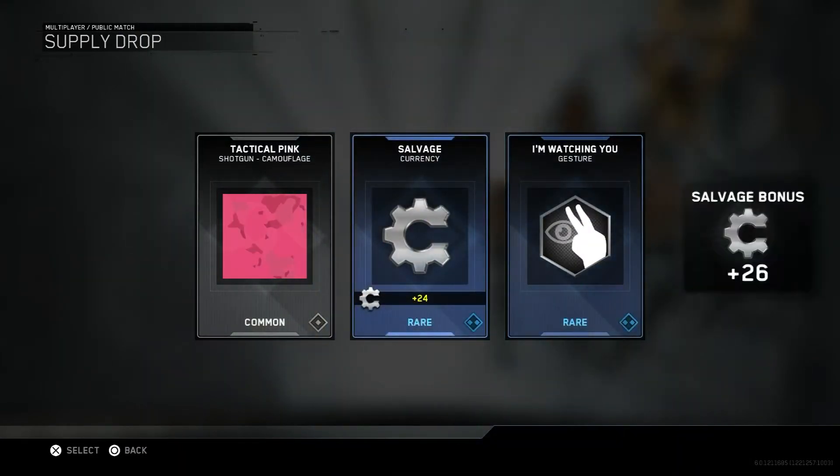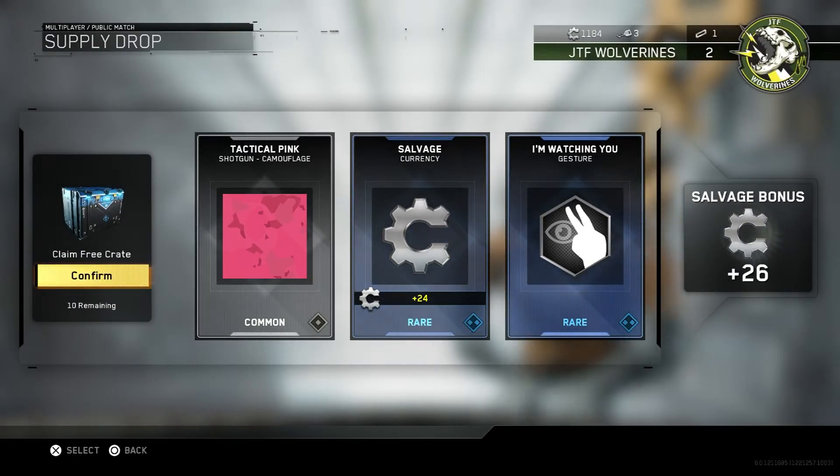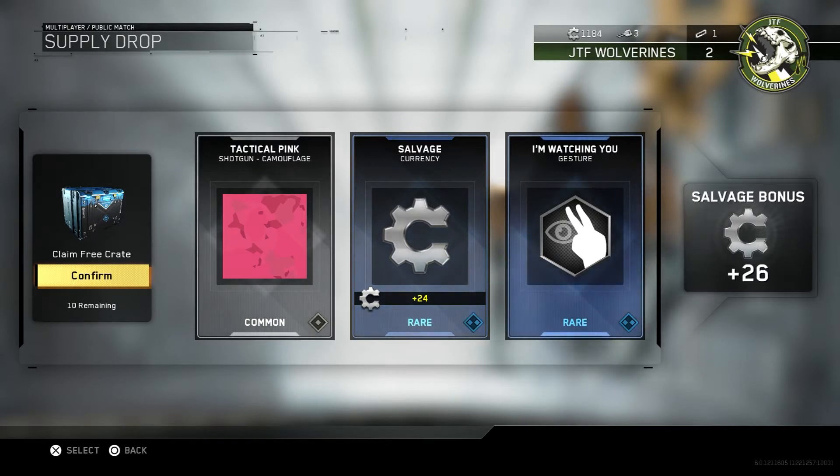We've got a pink Camouflage for a shotgun. We've got 24 Salvage points and the 'I'm watching you' gesture — don't know what that is yet, I haven't seen that one, so that's going to be interesting. Plus 26 Salvage bonus points.